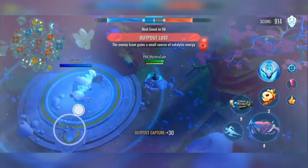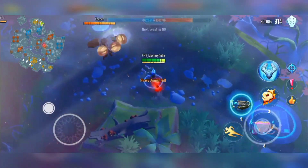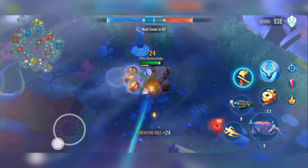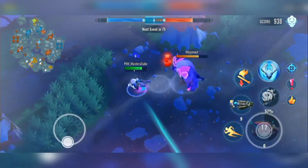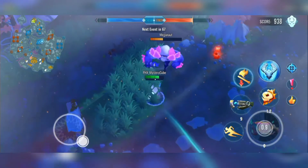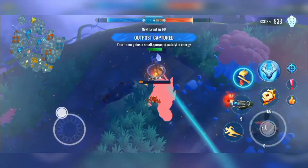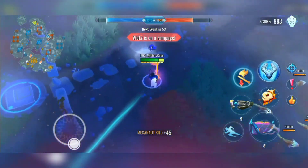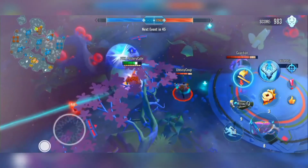Let's try and get the Dread Meganoth for the damage buff. There's a Keeper — okay. Nice, we got the Meganoth! Someone captured this outpost, and there's a Hudan tank.